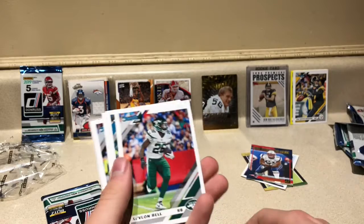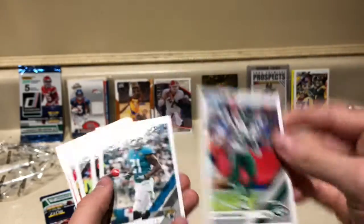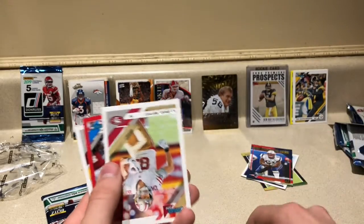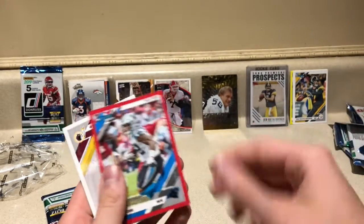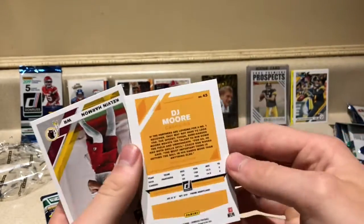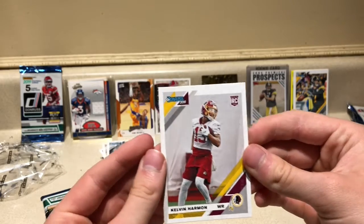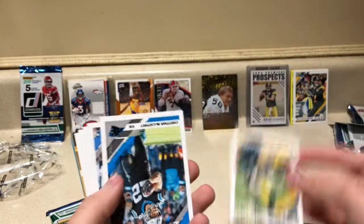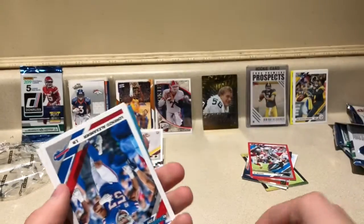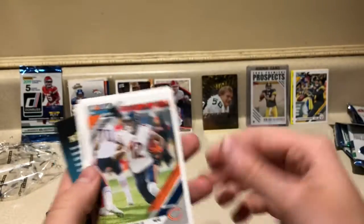Pack five: Aaron Jones, Le'Veon Bell — cool card, looks weird like he's not in a game. A.J. Bouye, Derrick Henry the OG playoff hero, Carl Joseph, George Kittle Press Proof, D.J. Moore — not numbered but still a cool card. Kelvin Harmon rookie card, Jair Alexander, Christian McCaffrey, the OG Eddie George classic card, Lorenzo Alexander, Jared Goff, Allen Robinson.